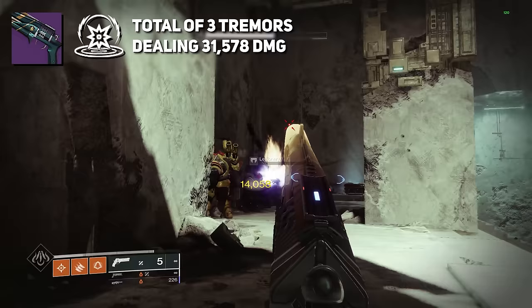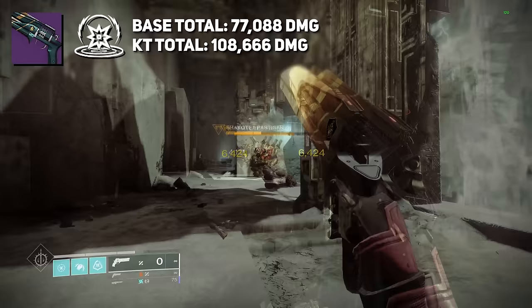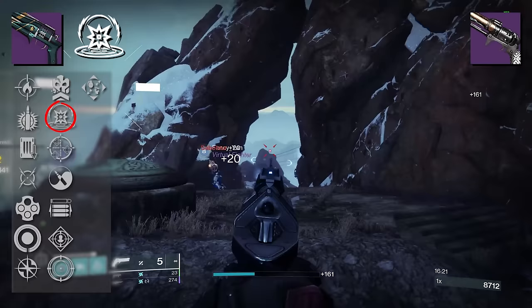This takes our base total damage of 77,088 against Coral up to 108,666. For DPS, this picks it up quite a bit — from a base of 16,171 to 22,795. The only other hand cannon we've had with Kinetic Tremors is Spare Rations, but we didn't have a damage-boosting perk like Explosive Payload to pair with it, like we do here on Midnight Coup.